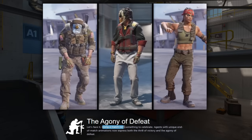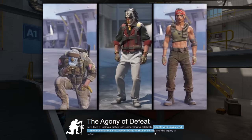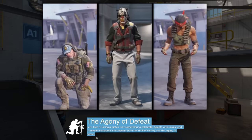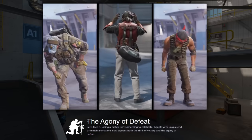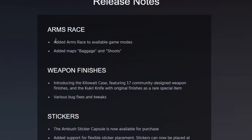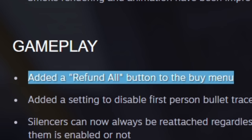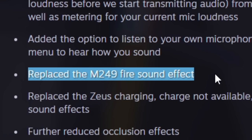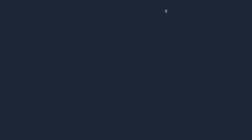Losing a match isn't something to celebrate. Agents with unique end-of-match animations now express both the thrill of victory and the agony of defeat. So it's just — they kind of changed the way agents already work. Looking at the release notes: they added back Baggage and Chutes — that's kind of cool. Added a refund all button to the buy menu. Replaced the M249 sound effect.